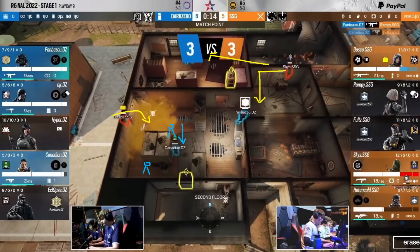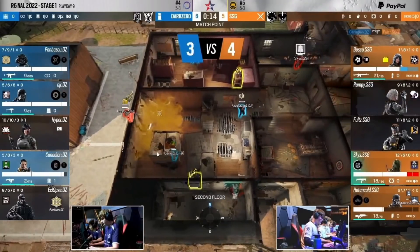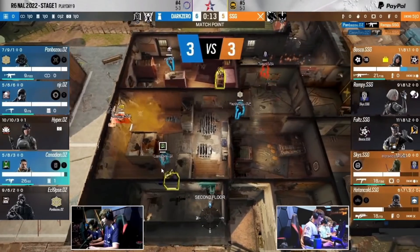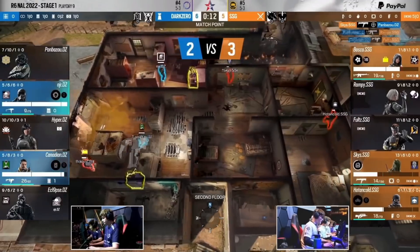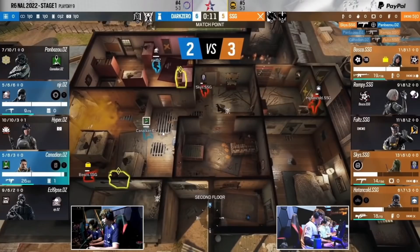Canadian is even here in the first place only because he wasn't cleared — he wasn't droned out. So he was able to get influence from the floor below while the attackers aren't in a position to deal with him. They have to worry about the execute above; they've already wasted so much time. It's 13 seconds left — they have to make a desperation play to try and win this game. Skies ultimately decides to take the gunfight with Pamba and wins it.